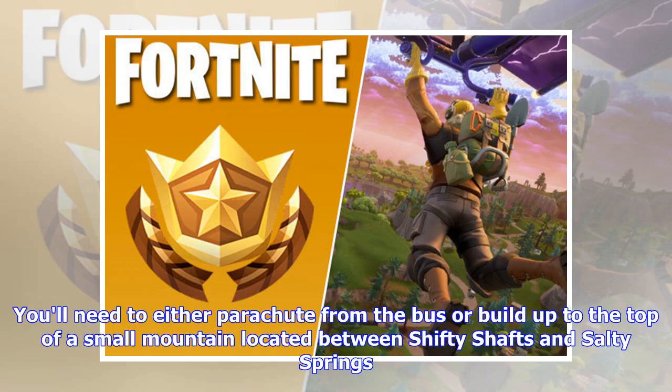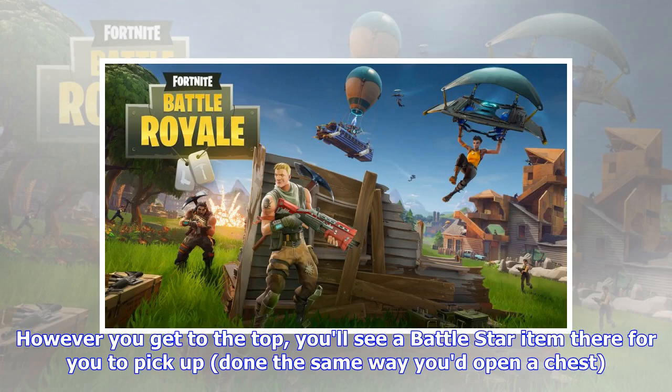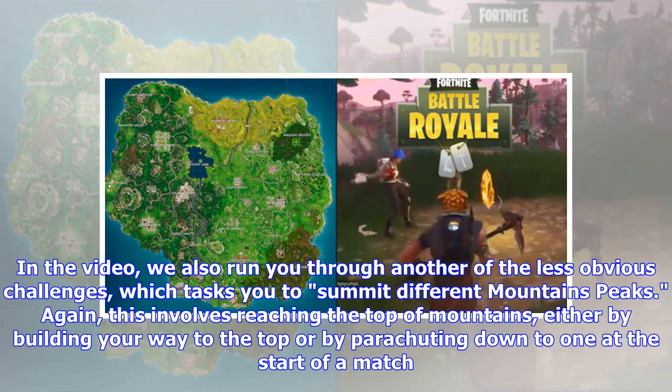You'll need to either parachute from the bus or build up to the top of a small mountain located between Shifty Shafts and Salty Springs. It's just northeast of a bridge near Shifty Shafts. However you get to the top, you'll see a battle star item there for you to pick up, the same way you'd open a chest. Do that and you're done.